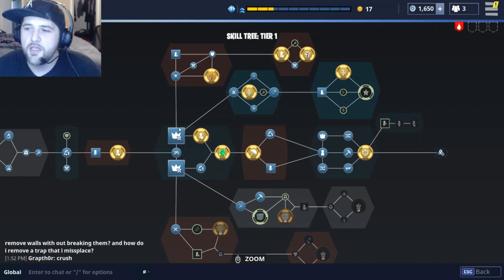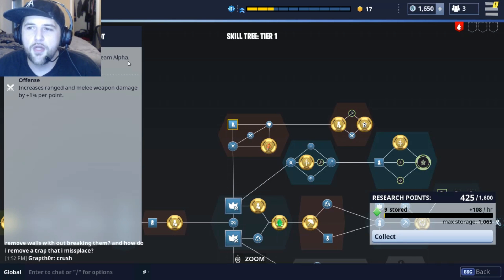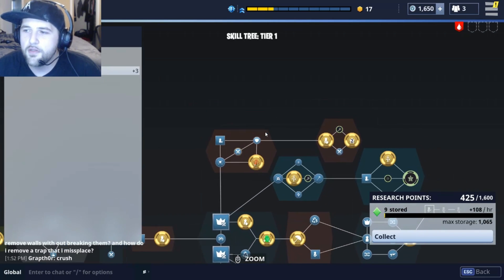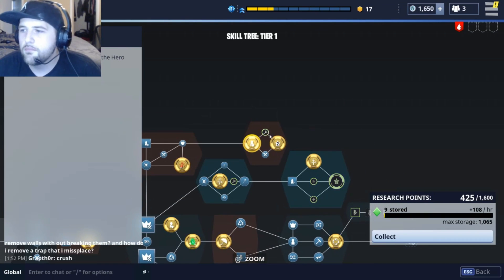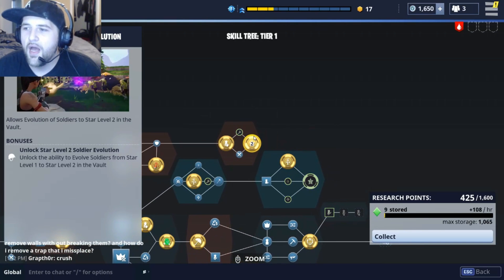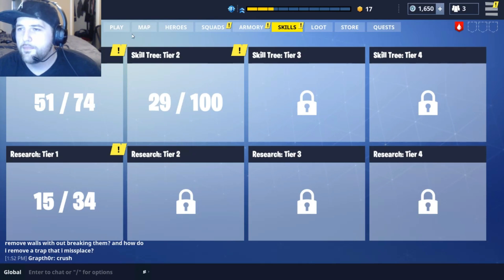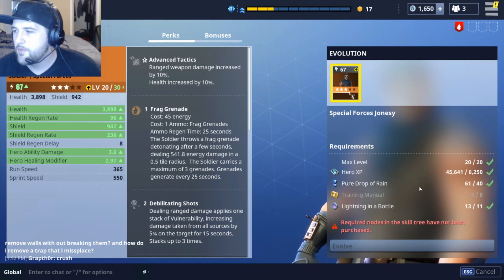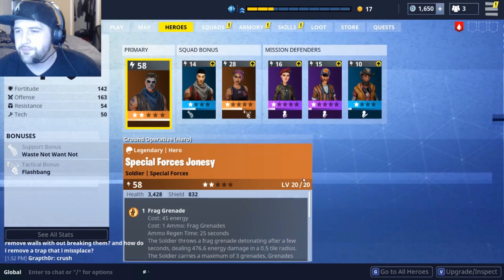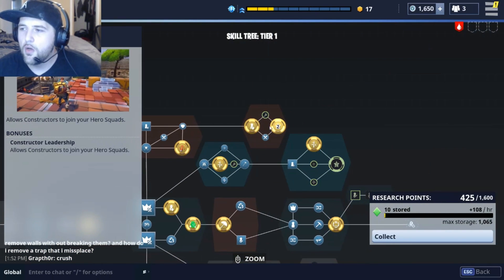So you're going to take either route at this point. I went this way. Then I went up here — party fortitude, offense, unlocks the silencer slot in fire team alpha — then offense, fortitude, airstrike. Everybody can get this. Most people do a mission defender slot, tech. This right here allows me to evolve my soldier to star level two. So if we go to heroes and view evolution, this is what I need to evolve them. I don't even have all the training manuals; I need to put a point into this to evolve them.